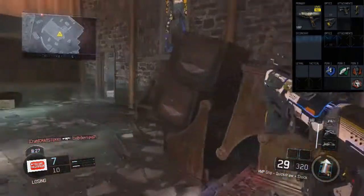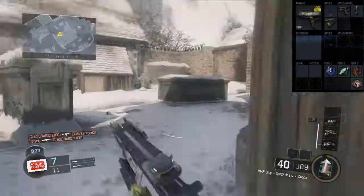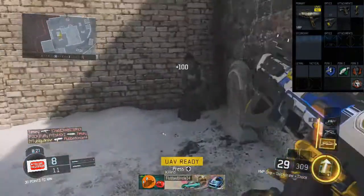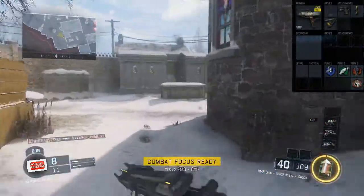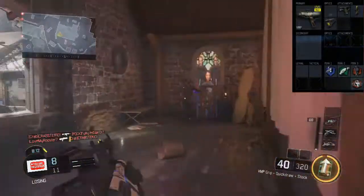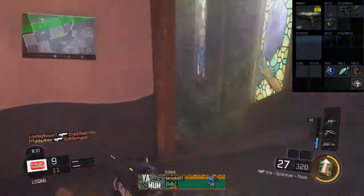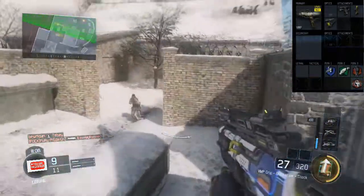Stock lets you strafe while aiming down sights at a walking pace. That means if I have the Ghost perk on, I can keep it, because the minimal speed I need to maintain Ghost is walking pace. So if I'm aiming down sights with stock, I can stay off the enemy's mini-maps, which is really useful. And I can dodge bullets and get my aim on even better with it, as you'll see in this crazy gameplay.